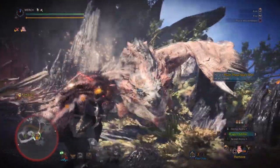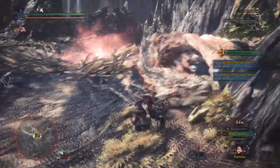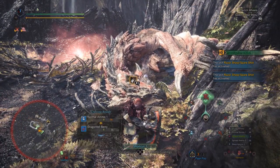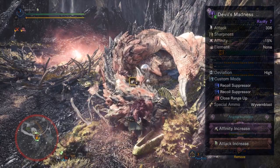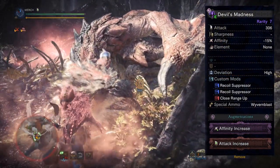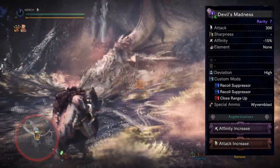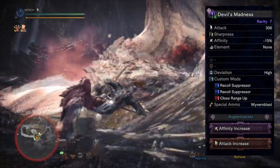As always, a fair warning: these sets use rare decos and endgame armor pieces because they are endgame sets, so proceed with caution. For the bowgun, we're gonna be using the Devil's Madness light bowgun — that's the Deviljho LBG. The mods I'm gonna be using are two recoil suppressors so we don't get stopped while shooting spread 3, and a close range up to boost our spread 3 damage.